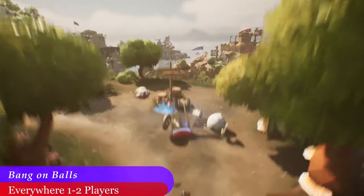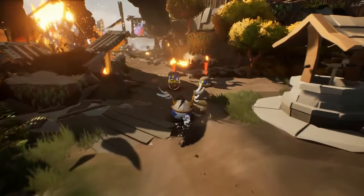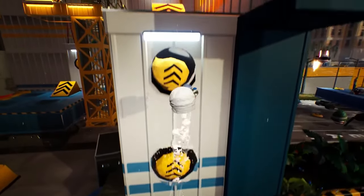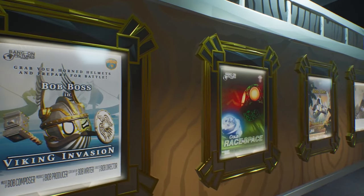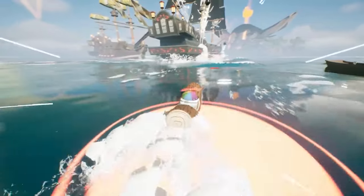Moving on to the games released in October, we have Bang on Balls. This is a chaotic looking action-packed 3D platformer where you play as a ball — or Bob if you want to get into specifics. We actually have this one installed on our PlayStation right now, but the camera in split screen was way too zoomed in for us, so maybe try this one online instead. There is a ton to explore in the historically themed open worlds, from feudal Japan and the space race to Vikings and Pirates, with secrets to find, bosses to fight, and challenges to tackle.